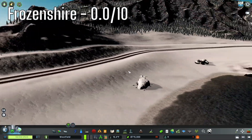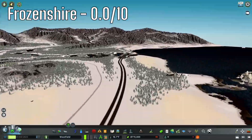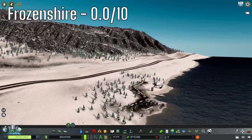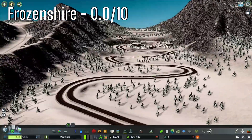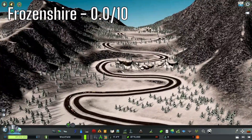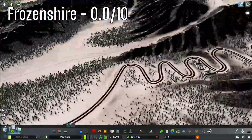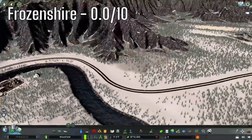The second map is Frozen Shire. The highways start out pretty good, nice and flat. It's a little bumpy in places with some steep hills. There's another highway that is... an attempt — I'll recognize that — but I don't think it worked out too well. Terrible vanilla interchange, of course. Otherwise it's not horrible, but it's not great.